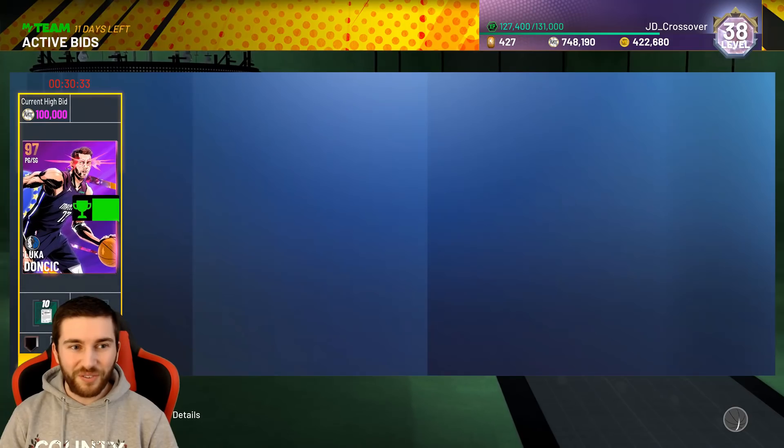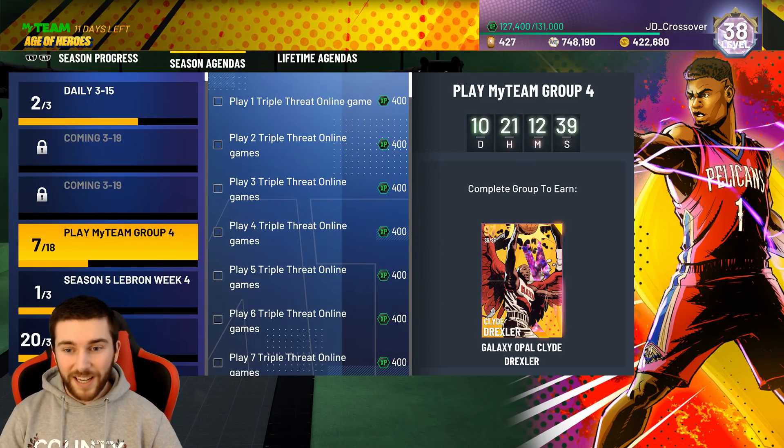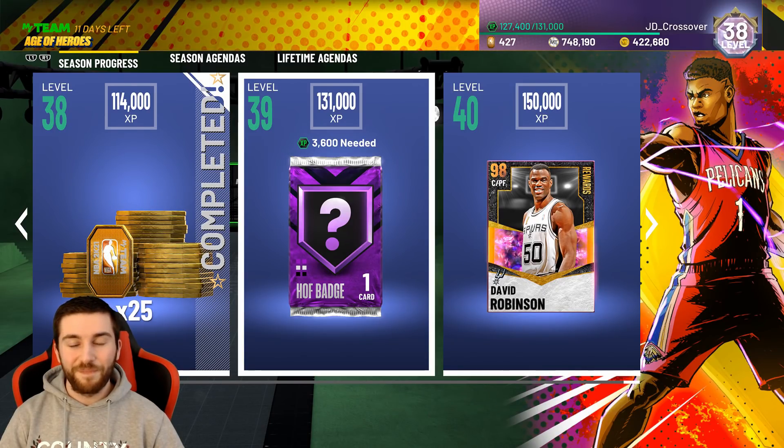That's going to do it from me today, boys. A couple of packs down, nothing really to show for it. But a Galaxy Opal that is free — that is really damn good. It'll be in quite a few people's teams, especially given the fact he's free and looks awesome. We'll definitely have him in the next few days. And tomorrow, come through — we'll have our level 39 Hall of Fame badge pack, and fingers crossed that could be something good. That's going to do it from me today. Hope you have enjoyed. Please like, subscribe, and I'll see you next time. Peace.